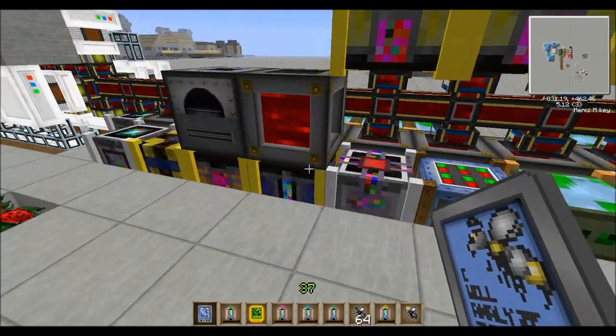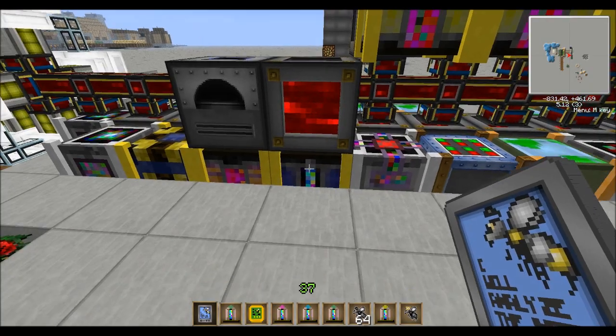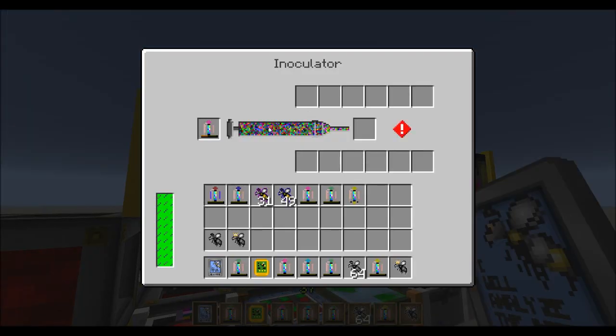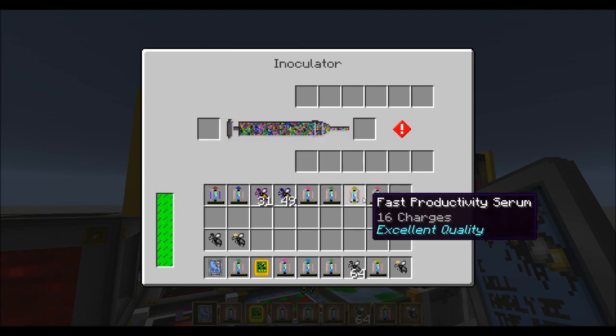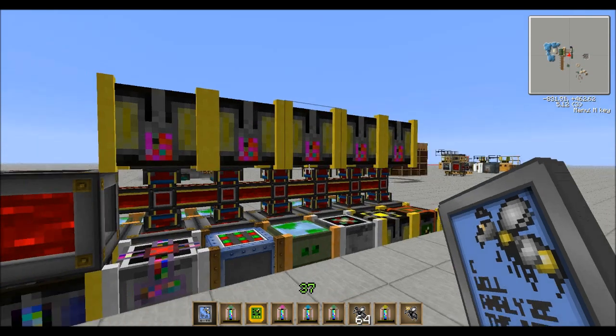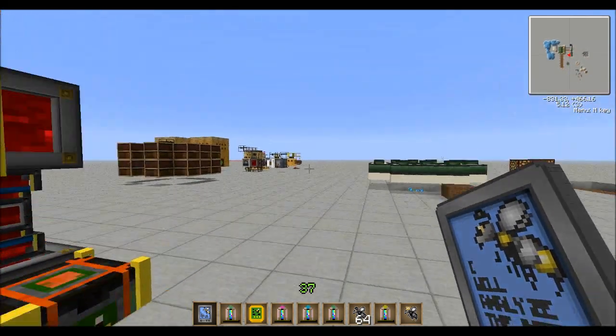With this serum, we can throw that in the synthesizer, into the purifier — oh, it's done — and into one of the inoculators, just like that. And we'll be able to take any bee we want — wintry, marshy, meadow, whatever — and turn it into a tolerant, no matter what.